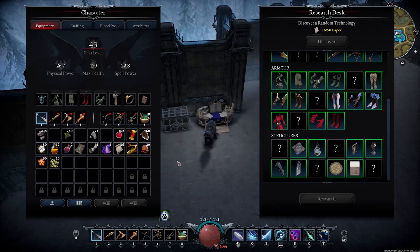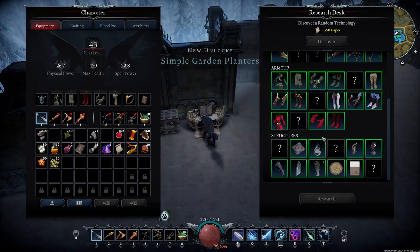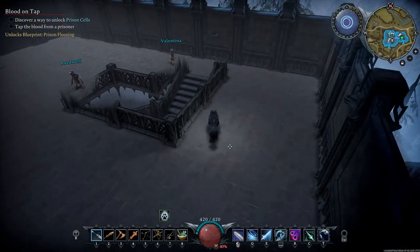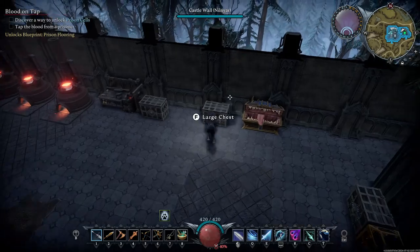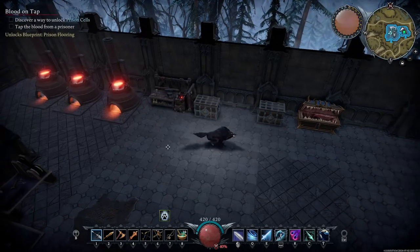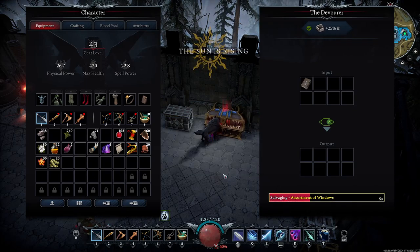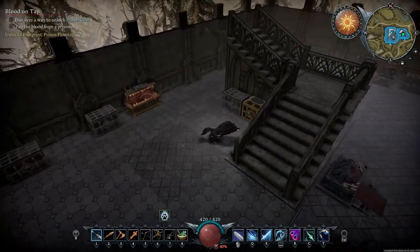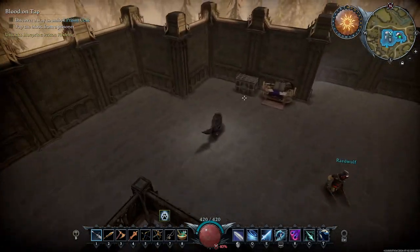Alright, I got assorted windows. Okay, we'll grab our paper - what's this one give us? Simple garden planters. Let's see. Alright, that's what I want to do. Put ten more papers that way. Put that away in here.